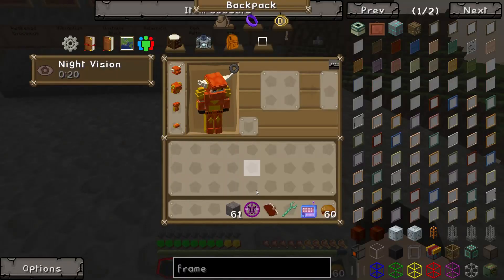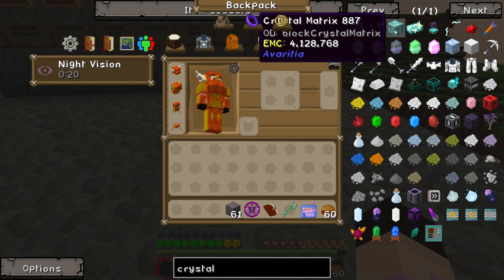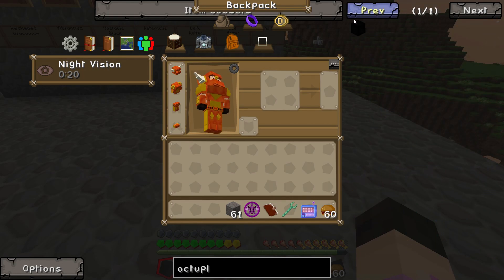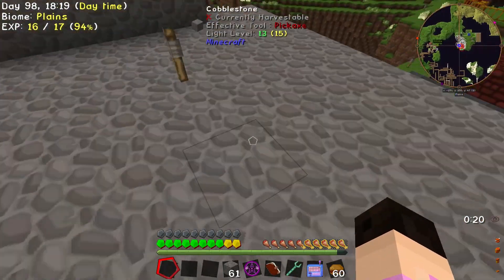So that was worth it — hang on let me have a look. The crystal matrix thing is worth four million EMC. Octuple compressed is worth 43 million, so yeah, still better for mixed stuff. But hey, we've got those if we ever need them in the future.